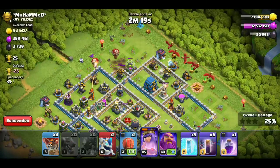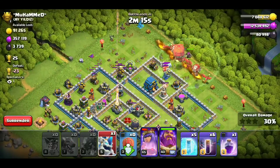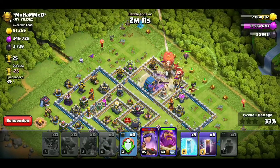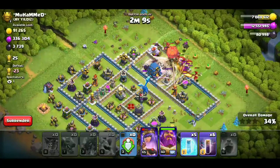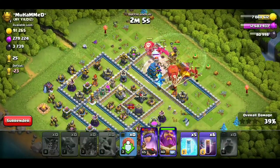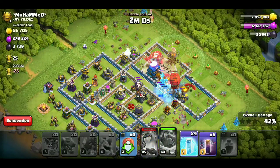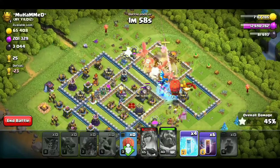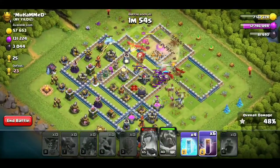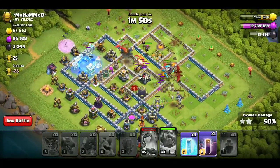Second drop down: here we have one Ice Hound, and behind it the Dragons, Balloons, and Stone Slammer. Then we will release the other Ice Hound, and starting we will use the Rage. Like the Town Hall, we will activate the Inferno, then we will use the Warden's ability. You can see Town Hall here — down. Bat Spell attack. You have to take care of Town Hall going down.